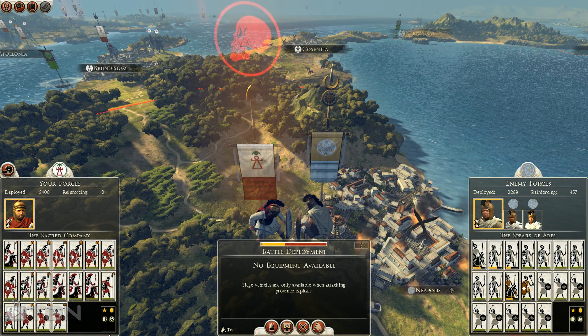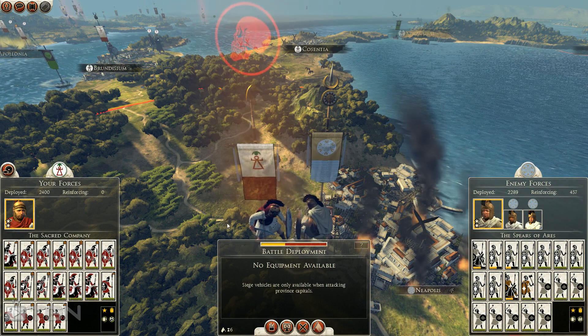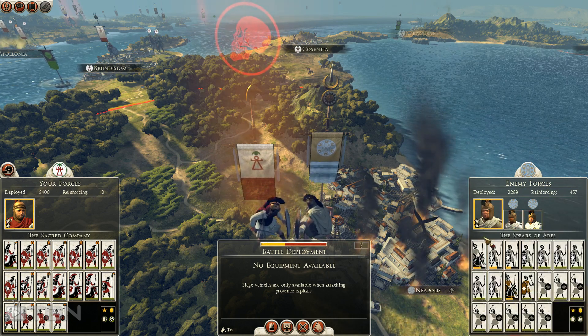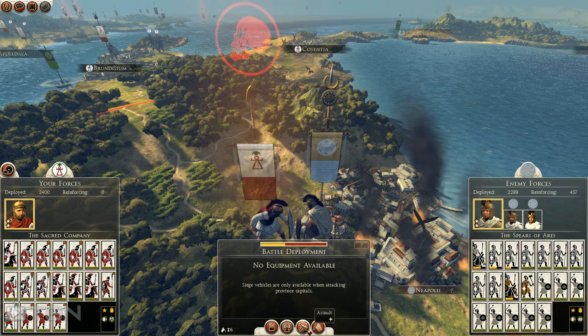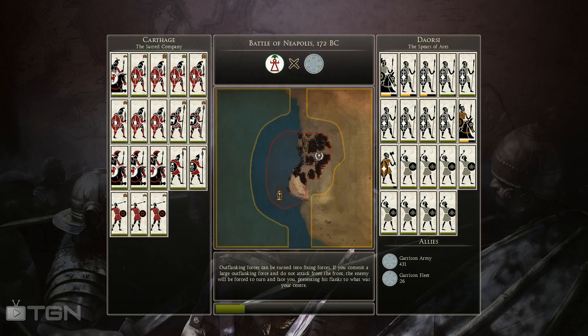Heir of Carthage back once again with more Carthage campaign footage. We will be assaulting Neophilus, which the AI seems to think has a wonderful chance of sustaining my assault. No idea where they're coming up with that, so let us go teach them a lesson the old-fashioned way - that is by the sword, spear, and javelin. Ought to be entertaining.